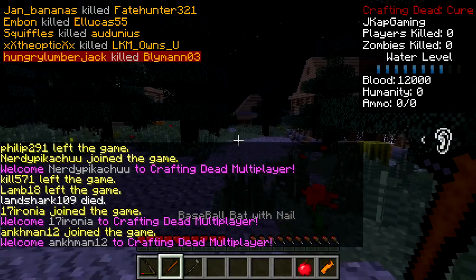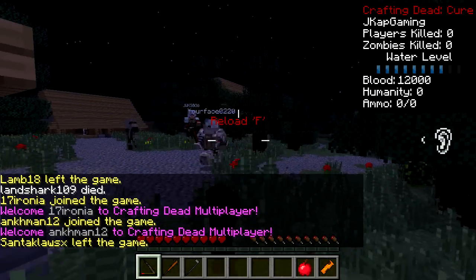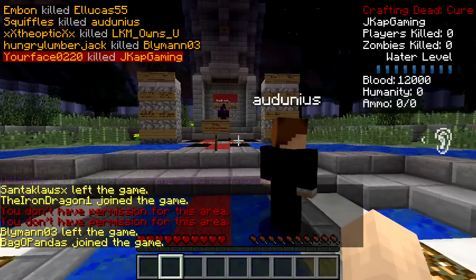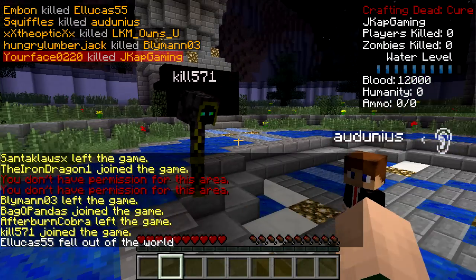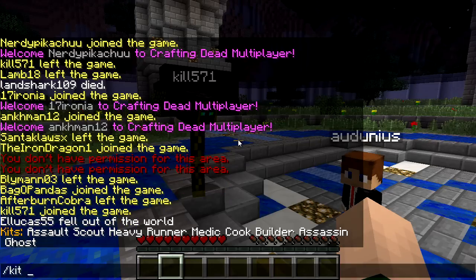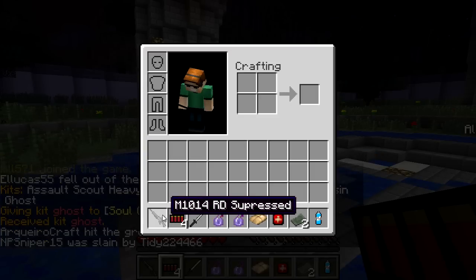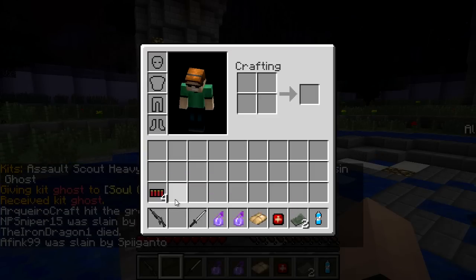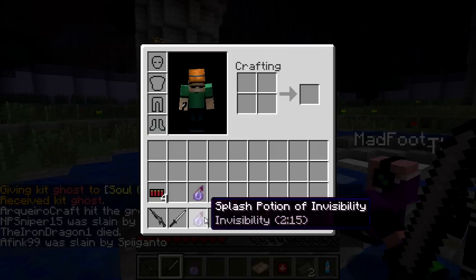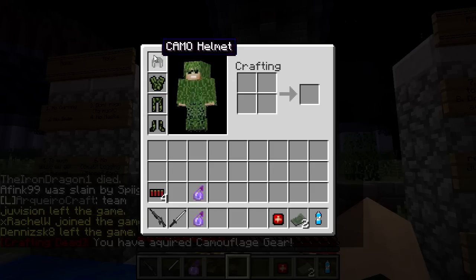Is that a person? We're gonna do a kit here, just for now. Let's do kit ghost. What do we get? We've got an M14, M1014, samurai sword, some invisibility, and camouflage clothing.